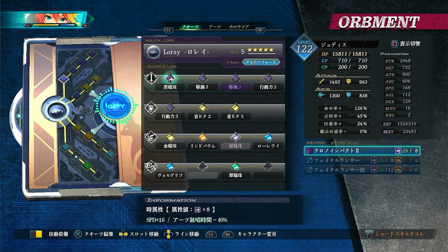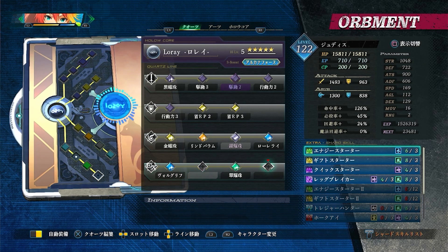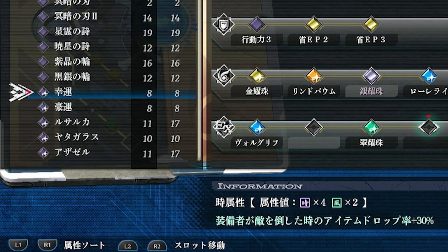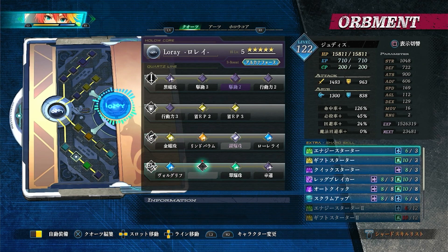For my setup: casting time reduction, speed, EP cut, and fancy damage quartz. I use the good luck quartz — the first tier at 30% drop rate, not the second tier which is 50%. The second tier is called 'great luck' for some reason. I put the 30% good luck quartz to keep total drop rate at 100% and avoid the overflow rumor.